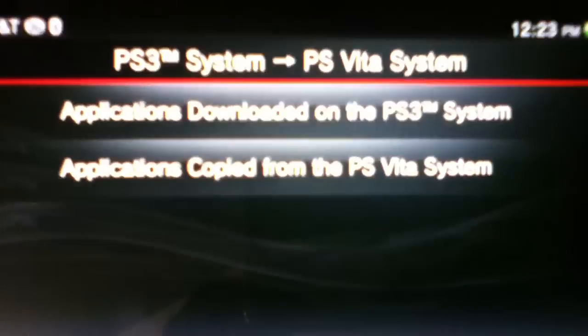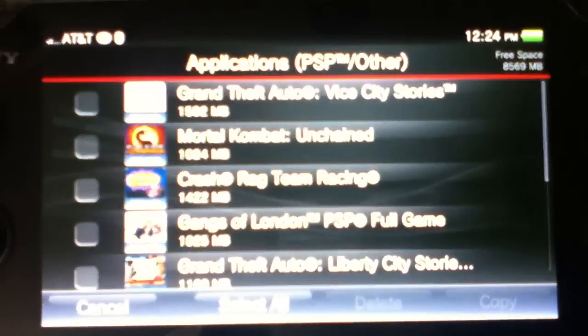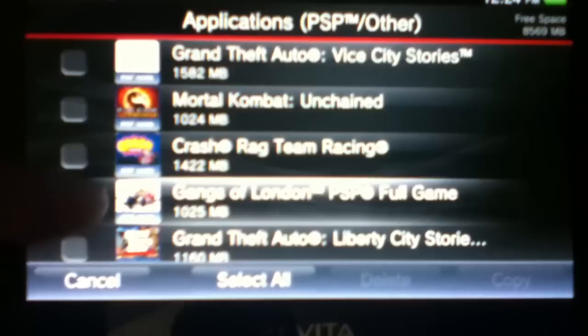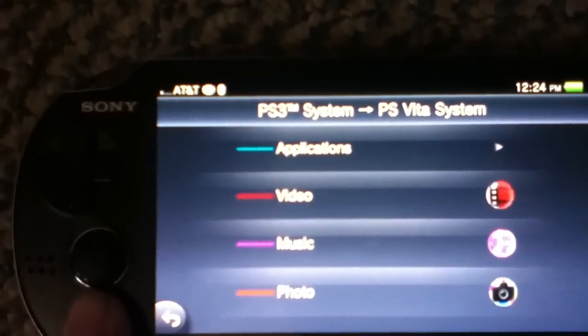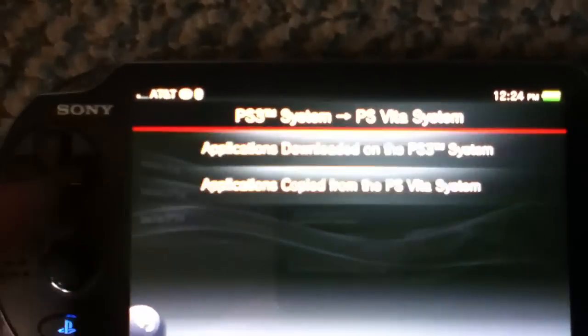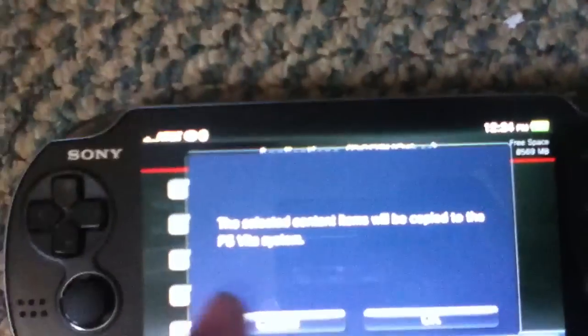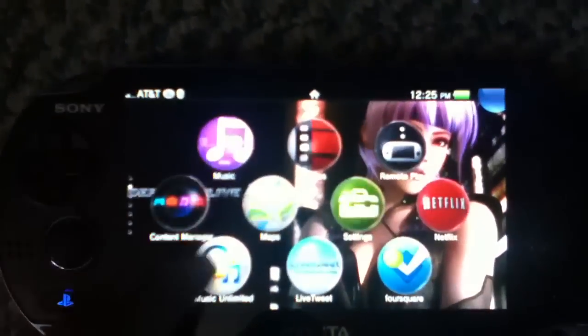Click Applications — PSP and other — because that's where the games are. Click PSP applications downloaded on the PS3 system. There you have it: these are the games I downloaded on my PS3, and I can now transfer them to my PS Vita. These are the same games that were on the front page of my PS Vita. To select all, just hit Select All; if you don't want all of them, just clear or cancel the ones you don't want. That's basically how you do it.